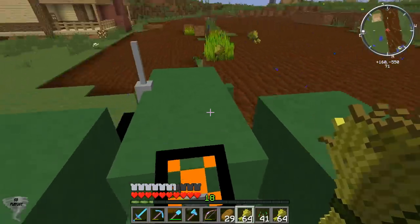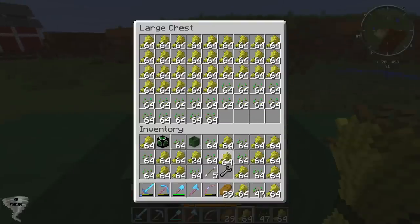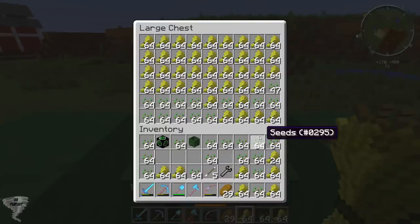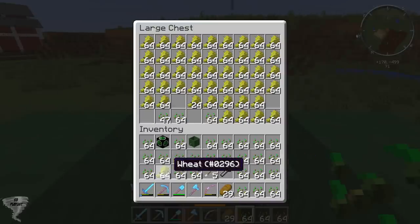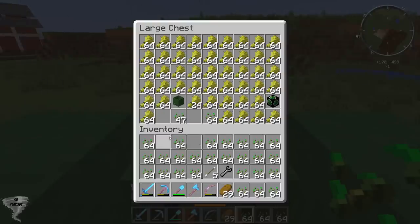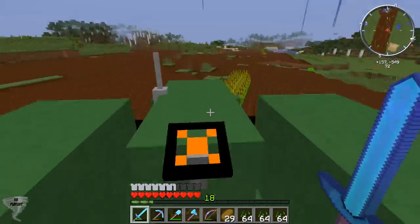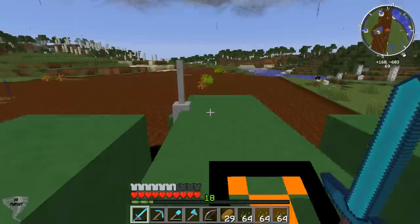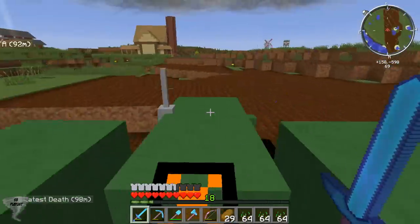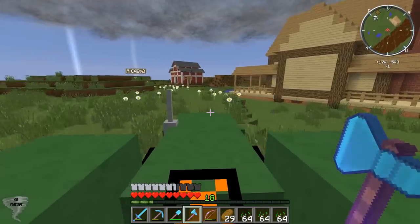Alright, let's just grab all this stuff. We got quite a bit of wheat it appears. I guess we got all the wheat we're gonna need for a while. One fifty-six is where this thing extended out to — we'll see how far the seeds get us this time. We should probably get a crafting table down there.